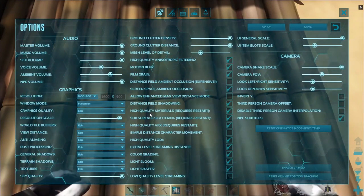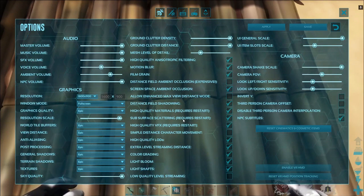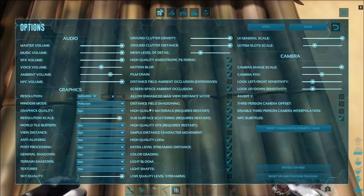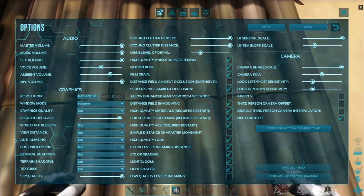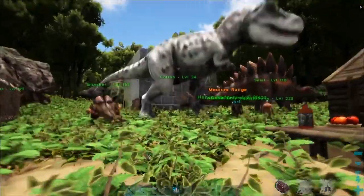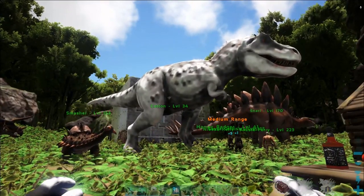It's also worth noting that high quality materials and subsurface scattering are checked, but they require a restart to take effect. They were not originally checked before I set everything to Epic. I'm unable to do a restart because if I exit the main menu and exit the game, the GeForce Now window will close before I even have a chance to launch the game again.